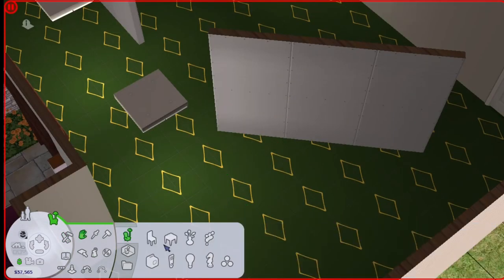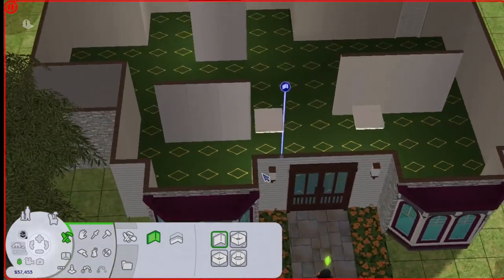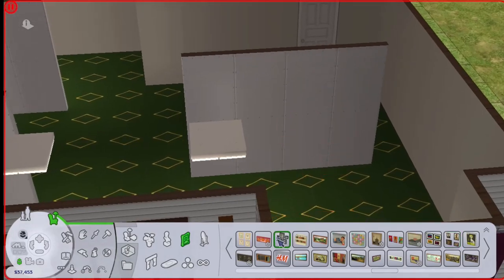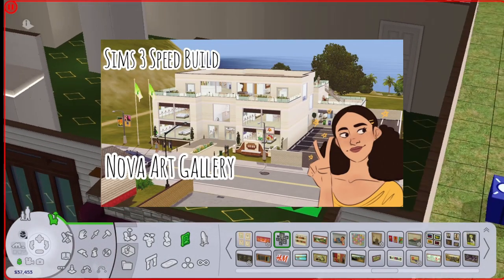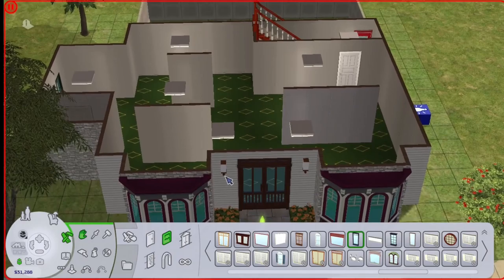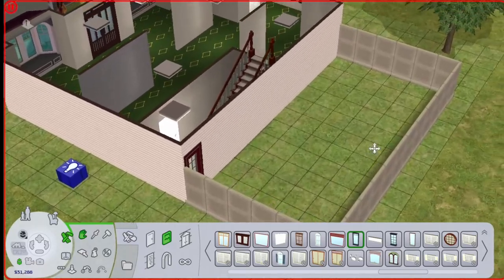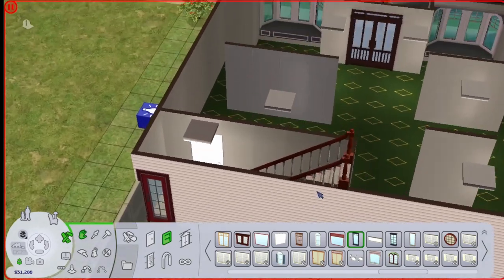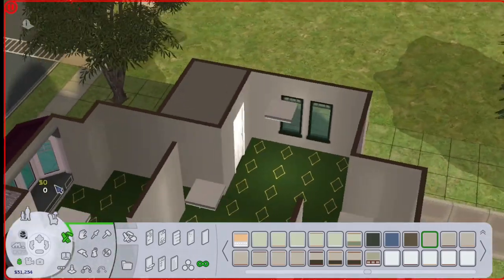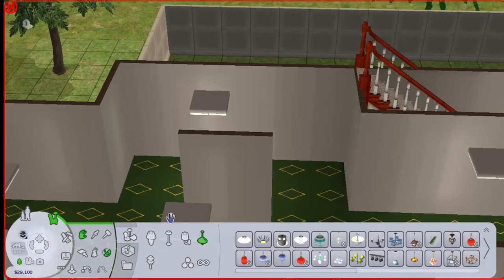To my devastation, you cannot place anything on diagonal walls — I can't stand this game. I'm joking, I love this game so much. This kind of reminds me a lot of the Sims 3 museum build that I did a few months ago — that was a really fun build, I so enjoyed doing that. Okay, so I went ahead and put in some windows all around the build and I actually changed the fence around the back, because I figured this is probably a public space and she values her privacy. I just put wallpaper everywhere as a placeholder for right now.